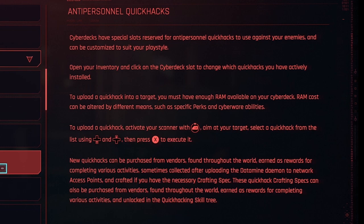Open your inventory and click on the Cyberdeck slot to change which Quick Hacks you have actively installed. To upload a Quick Hack into a target, you must have enough RAM available on your Cyberdeck. Activate your scanner with the left bumper, aim at your target, and select a Quick Hack from the list and press X to execute it.